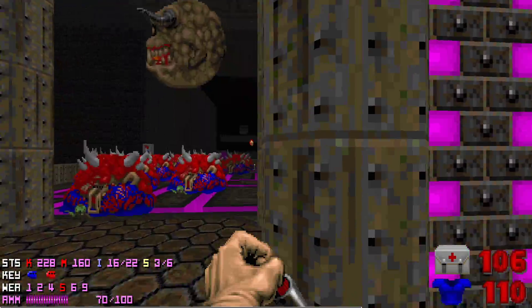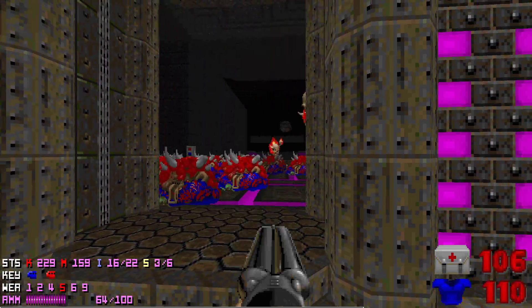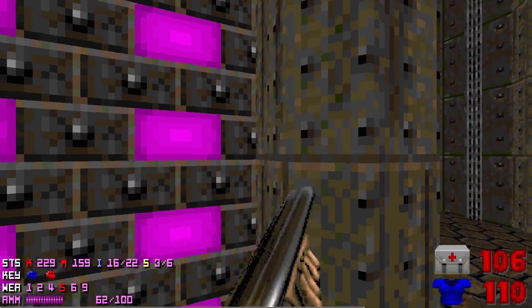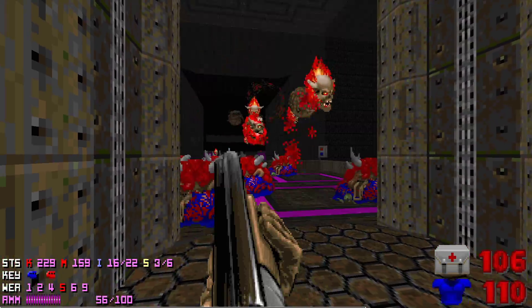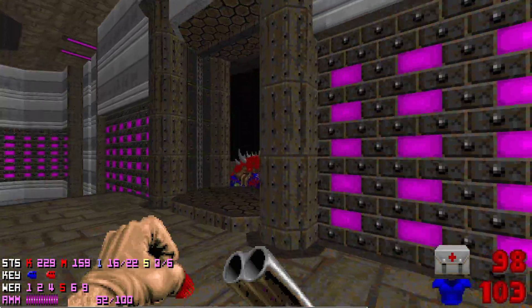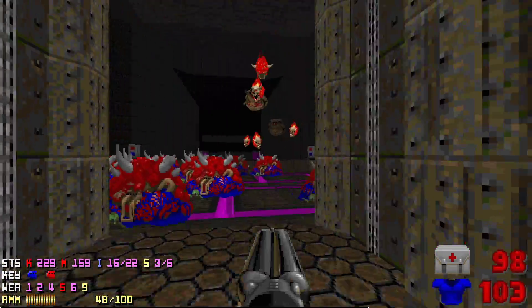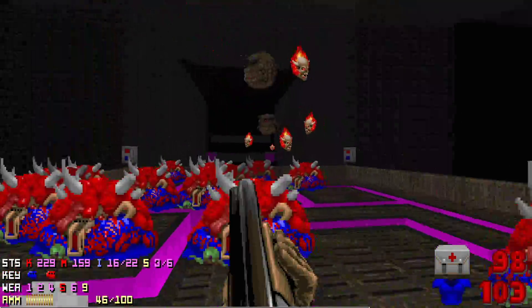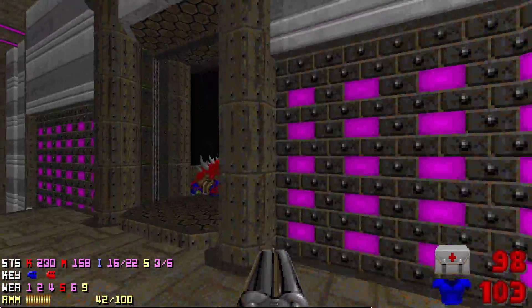As I'm wrapping things up here, let's talk about our next objective. We have already lowered the pillar with the yellow key, and now that we have a blue key, we can enter the area where the yellow key is — so obviously we're going there next. There's nothing particularly dangerous about that — there are a couple of archviles and barons, but that's not a problem. After that we're gonna go back to the starting area, because we've left some hell knights and I think a mancubus or two there, so we have to finish them off before we move on.